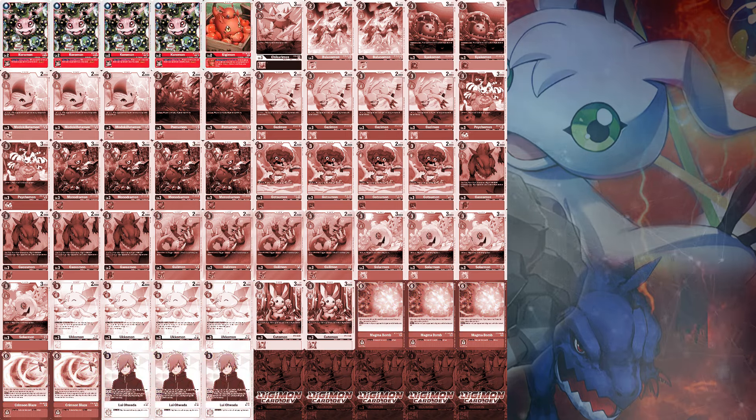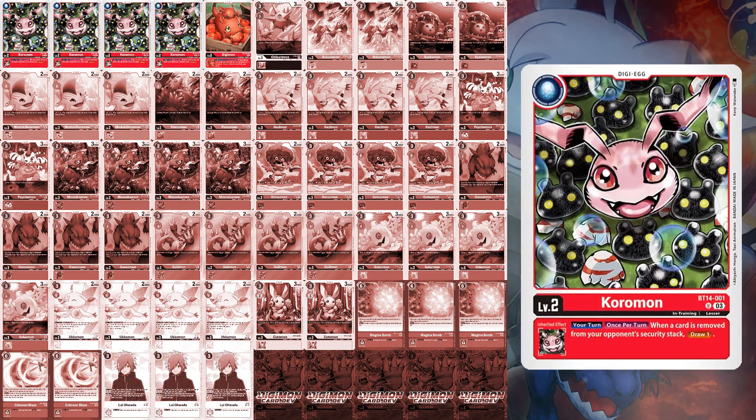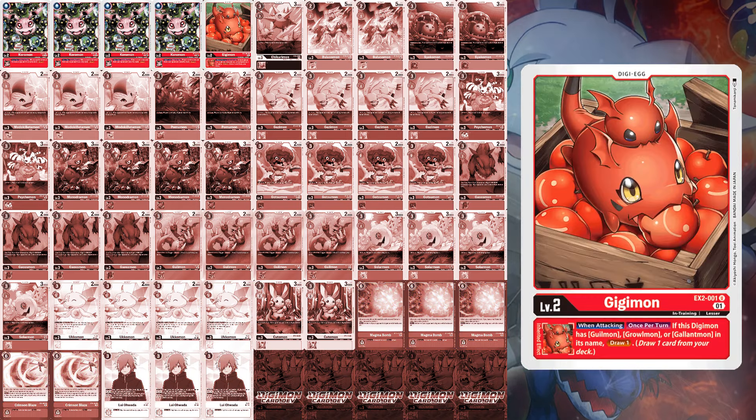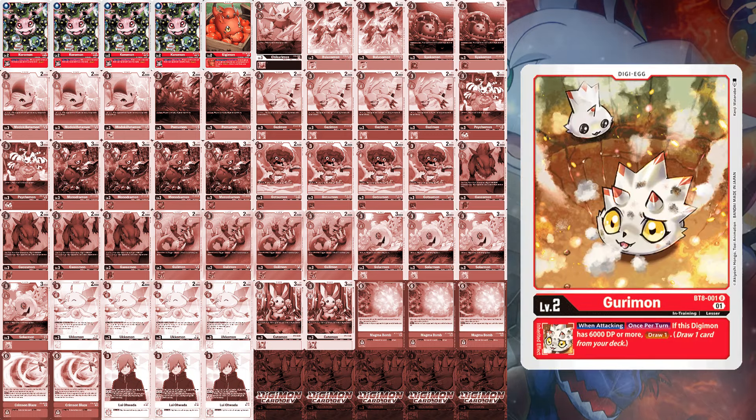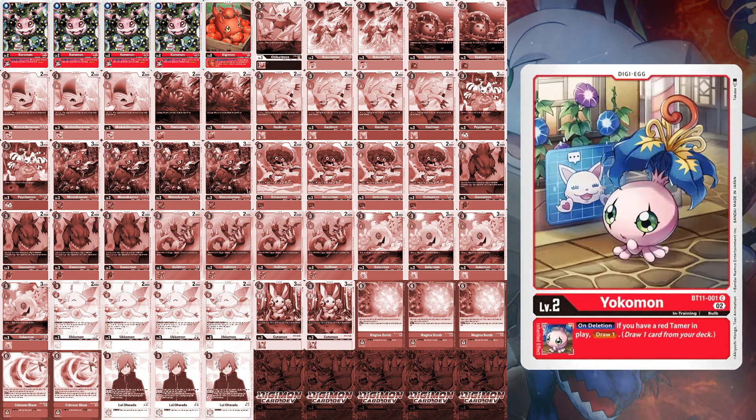Egg-wise, I keep it simple. BT-14 Coromon for a draw 1 when a card is removed from your opponent's security stack, and 1 Gigimon when you attack with a Digimon that has Gilmon, Graumon, or Gallantmon in its name. Honestly, you could forgo this egg altogether, mainly because your only target is the Promo Gilmon. But for everything else, it 100% works assuming you can chip a security away. Unfortunately, no other red eggs work well for this draw power considering you don't digivolve up into Greymons, have Digimon with 6000 DP or more, or run red Tamers. As a result, these are the current two eggs I go with.